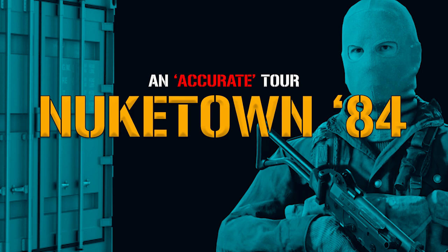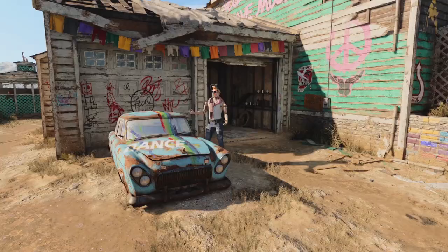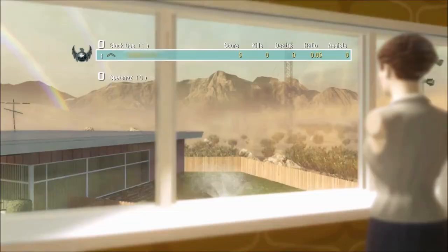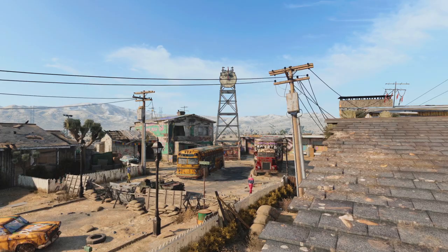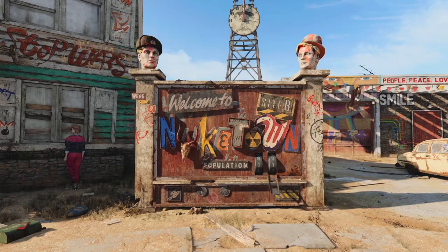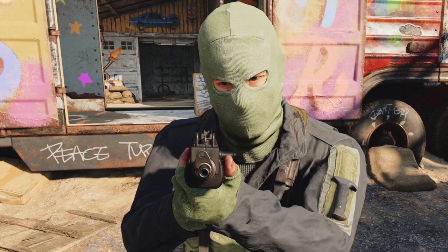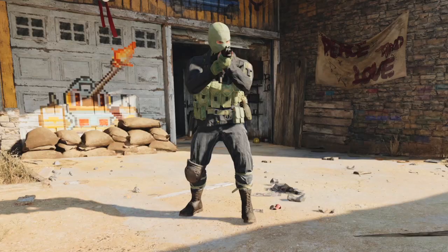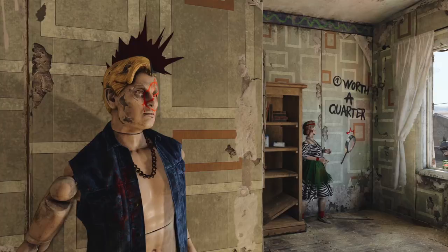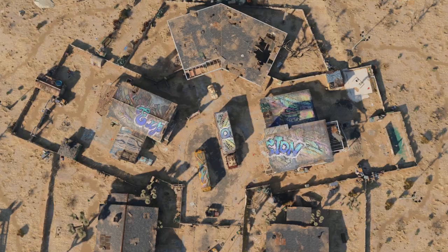Hi, my name is Lieutenant Gary Aswalt and welcome to a tour of the 84th Nuketown remake, Nuketown 84. A decade after the original and it looks like this fake town is still standing despite a nuke destroying it every single time that we play. Unlike the future versions of this map, this one has the exact same geometry and structure as the original, just aged and desecrated to match the franchise. It also kind of looks like a bunch of kids showed up to draw dicks on everything, so suffice to say this is the most realistic iteration yet.